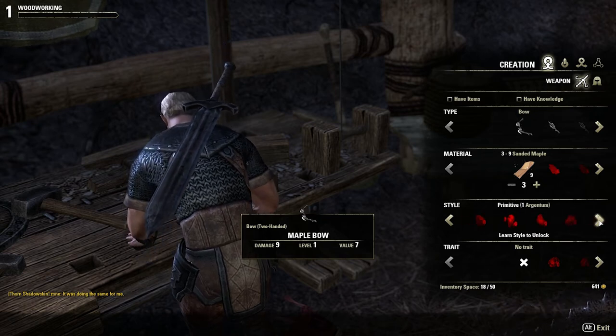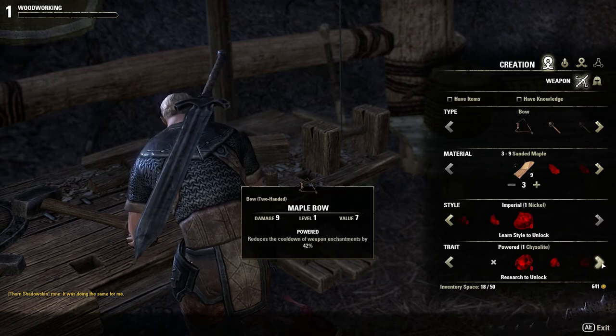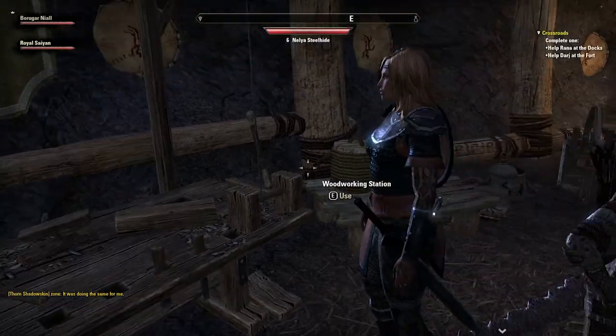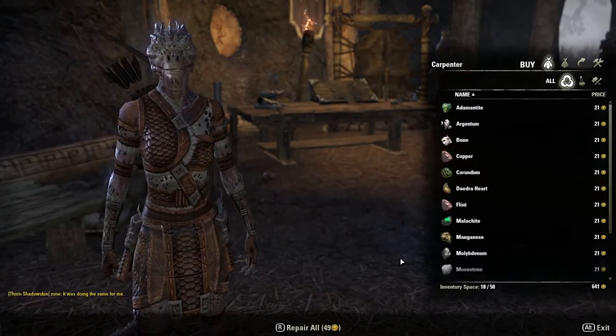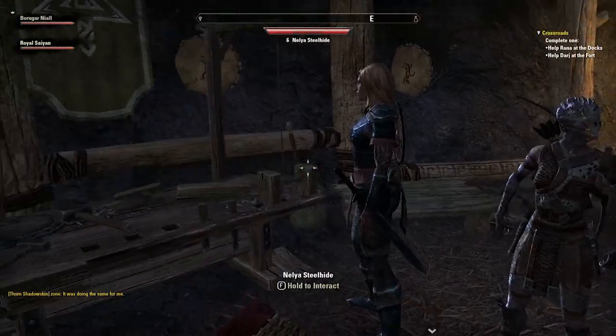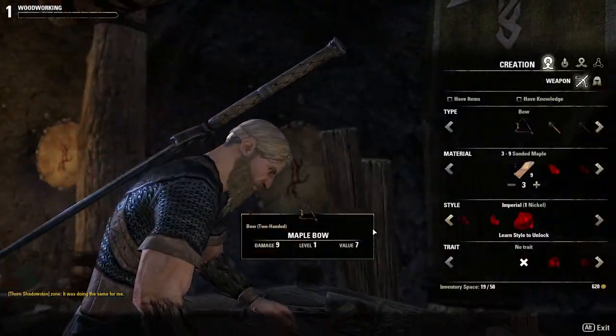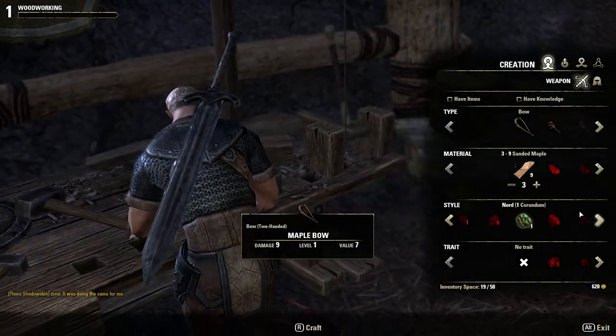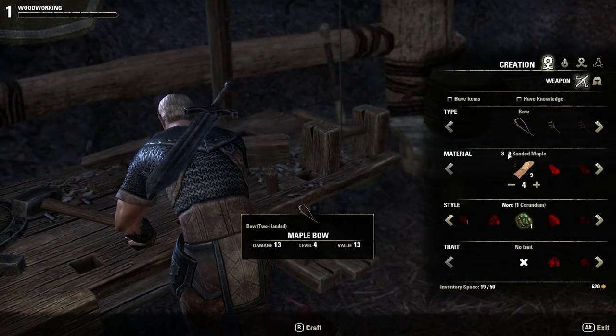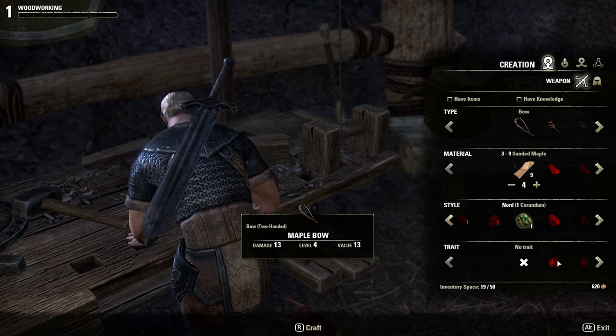Here you can see I don't really have anything, but for the Nord bow I do need a Corundum ingot specifically for that style. Each style will require a different material. So I just went ahead and bought one really quick — see, now it says I have one. Back up to 4 because I want to make a level 4 bow.